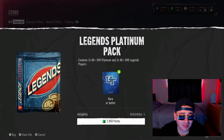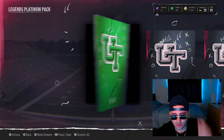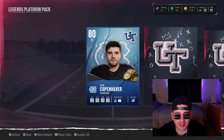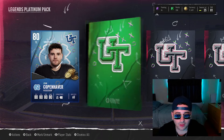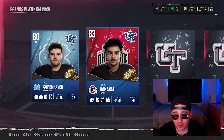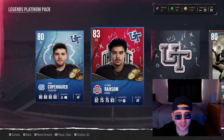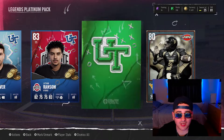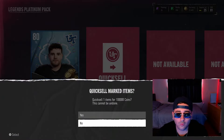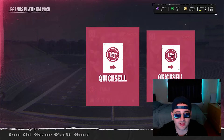Legends Platinum Pack — here we go, we need to see a big boy animation. Starting off with a platinum — 80 overall tight end. Second one is also a platinum, an 83 overall — that's fire. Then an 80 overall and a second 280 overall, giving us an 83 which is 100,000 coins plus 120,000 coins. We'll quick sell both of those — now we have 130,000 coins.